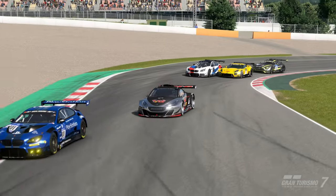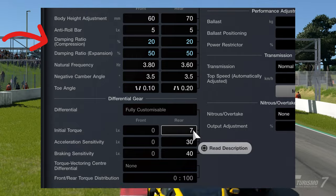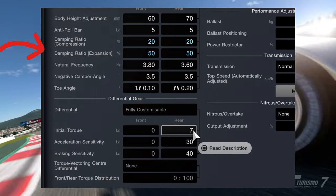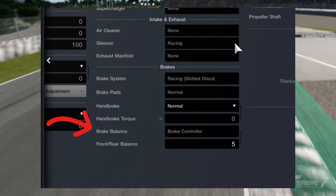Next up the Mercedes AMG. Adjust the front and rear dampers as shown on the screen: compression 20 front, 20 rear; expansion 50 front, 50 rear. And set the brake balance to rear plus 5.